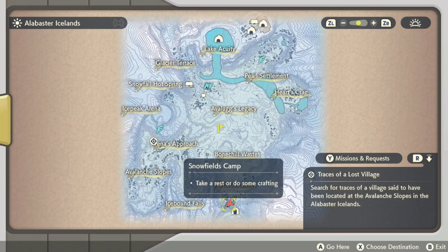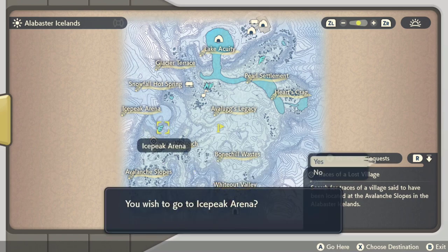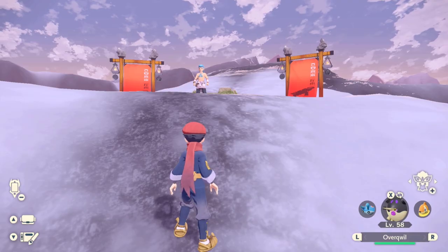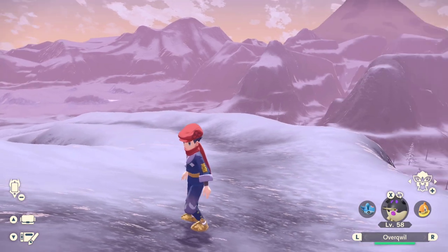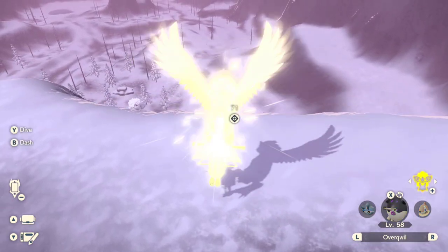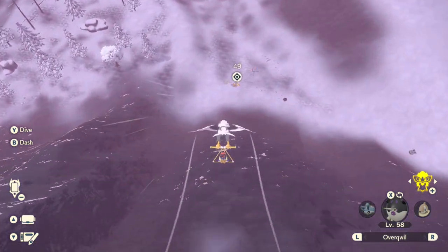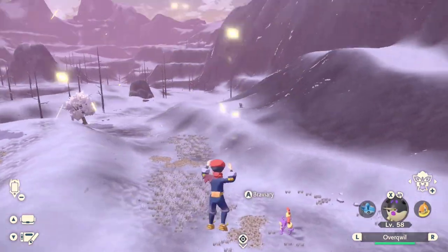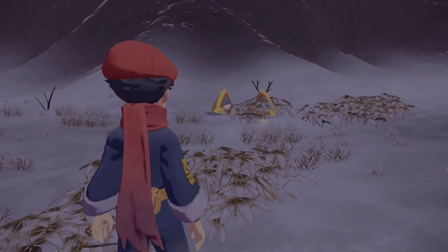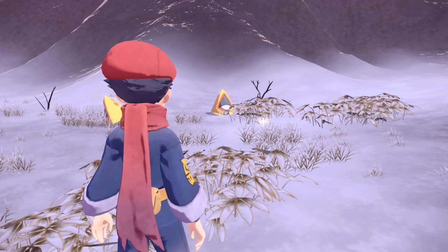Once you get the request from Manny, head over to the Alabaster Icelands. You should be able to find the request icon on your map. I recommend activating the guide whenever you're doing these requests, because it really helps. In this case it does show up, so it takes you exactly where you need to go. Activate the guide by going to your map, pressing Y, then pressing R to get to your requests, scroll down to this request, and activate it. You'll definitely need it because it's a little hard to find the Snorунts otherwise.